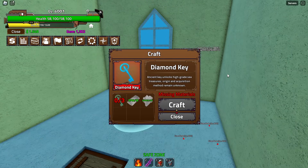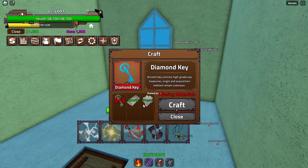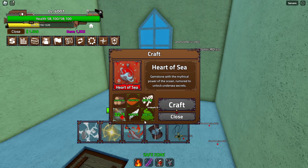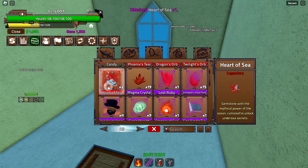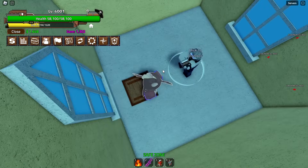Once you get here, if you head through this trapdoor in the ceiling you can talk to this NPC — why is everything so hidden? There are a few things you can craft here: the diamond key which requires three platinum keys, and you can also make Heart of the Sea here, which requires undead pile of bones, fish logs, seeking blood, and feathers — all of which I already have.